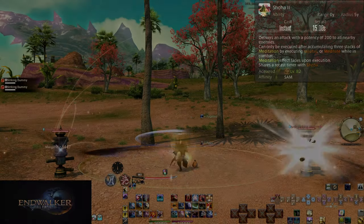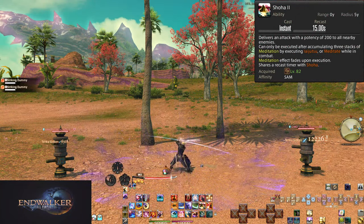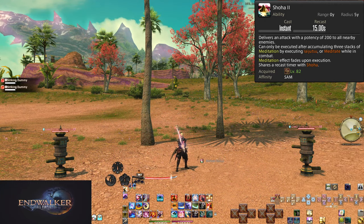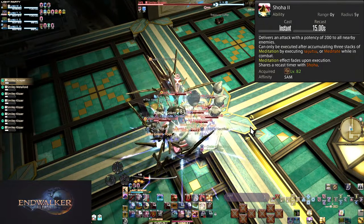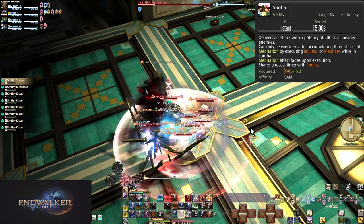Level 82: Shoha 2 is the most awkwardly named AoE version of Shoha. It does 200 potency to all enemies within 5 yalms of yourself. Same AoE rules apply — three or more enemies, the AoE version is better than the single target version.